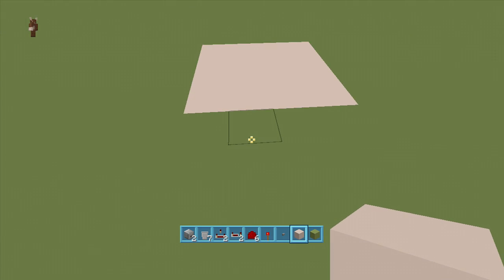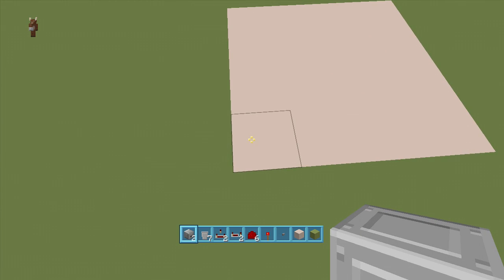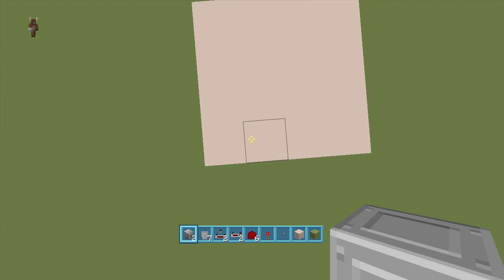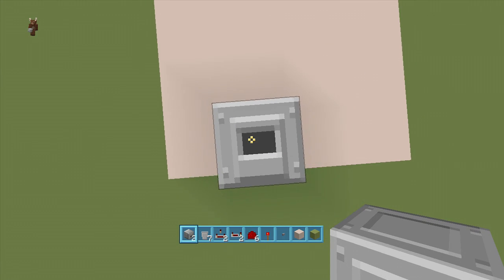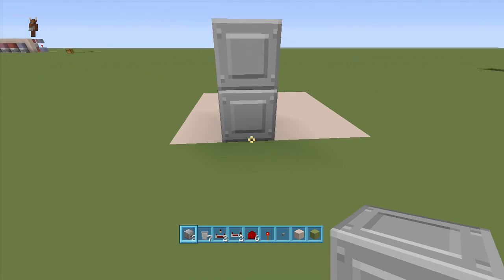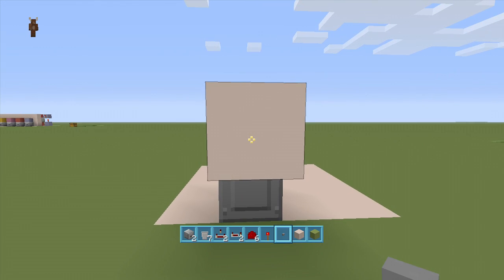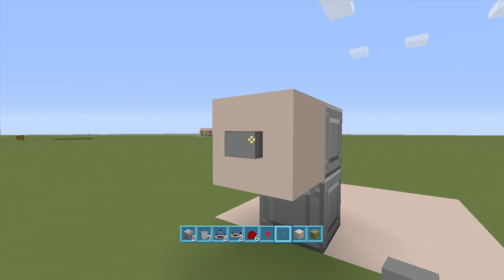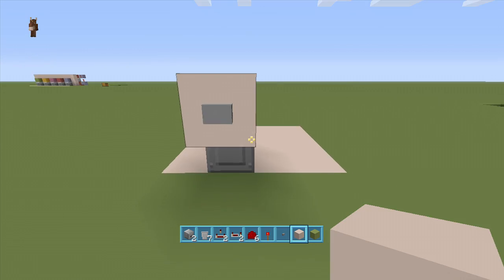We're going to start off by putting in our droppers. Take out your droppers, come to the bottom left of your four-by-four space, count over one, and put a dropper facing upwards. Then on top of this dropper put another dropper facing upwards. Coming off this top dropper we're going to put a block of choice with a button off this block. When we click this button the dropper should activate — and as you can hear, it did.